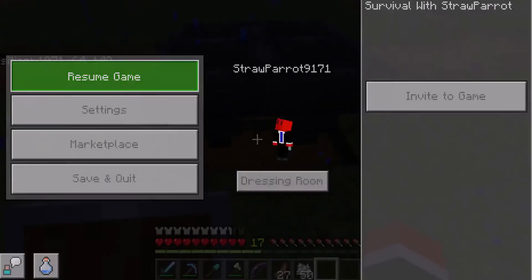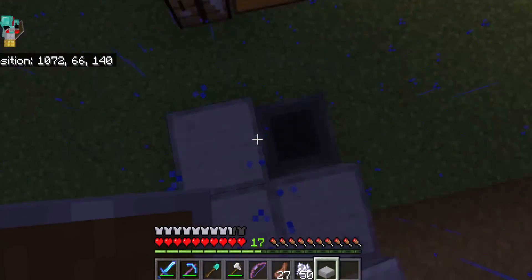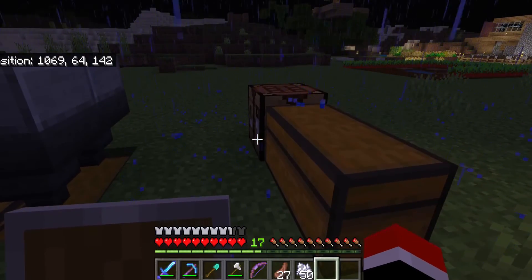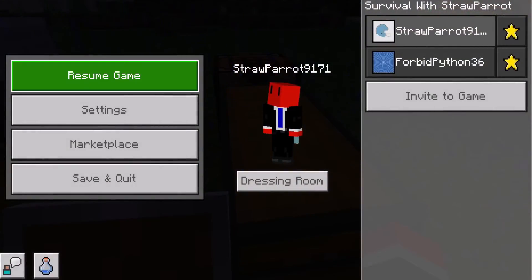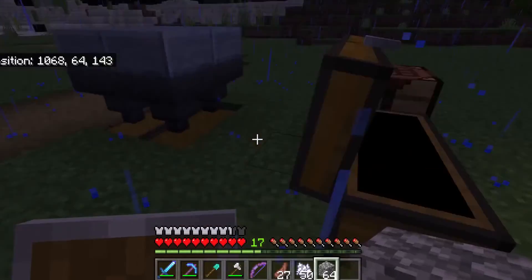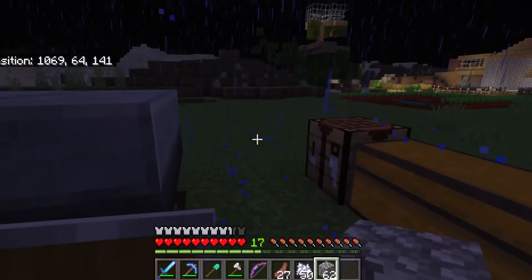Alright, now put the slabs on top — going to find those slabs. I wish this lightning wouldn't get in the way. There we go, like that. Now I'm going to cobblestone wall. Good stuff.